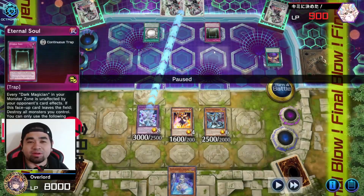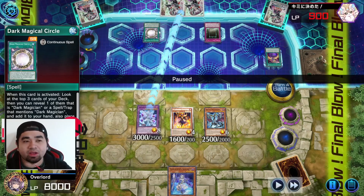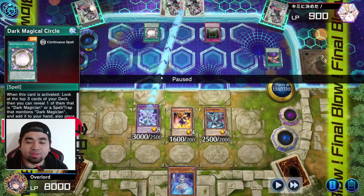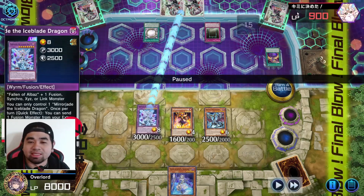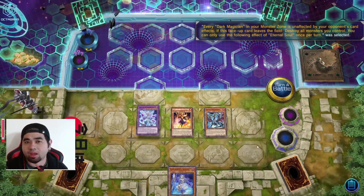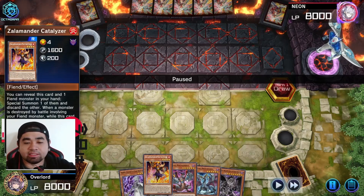During his turn he sets one card — that's the second copy of Eternal Soul. He was going to use Eternal Soul's effect to Spell Summon a monster and trigger Dark Magical Circle, which would summon Dark Magician. If that happens I'll just banish the Dark Magician and go for game. Since his life points are only 900 that's the end of the game.